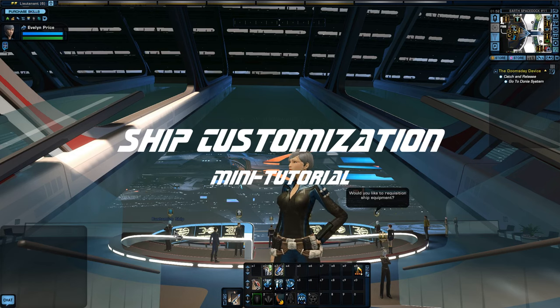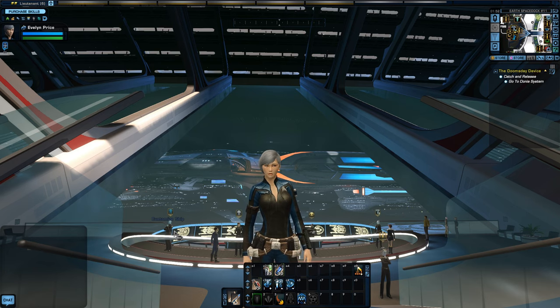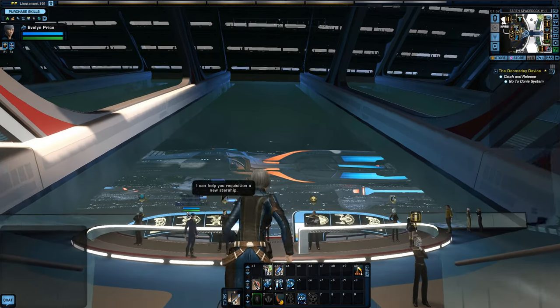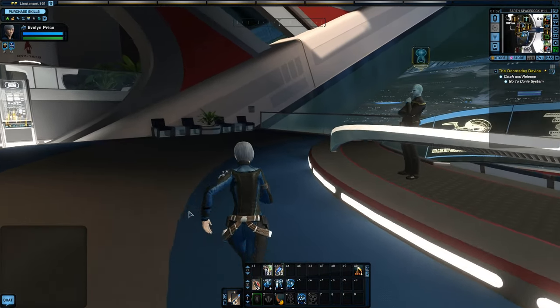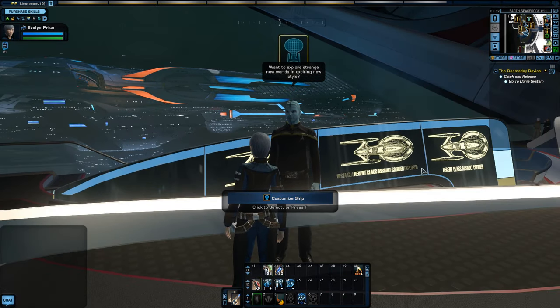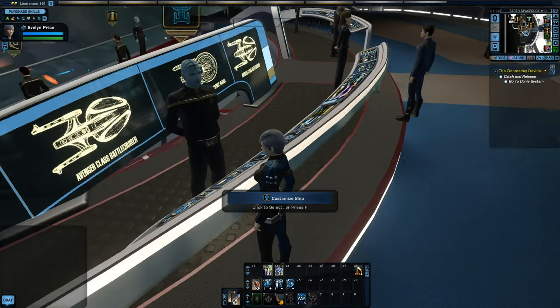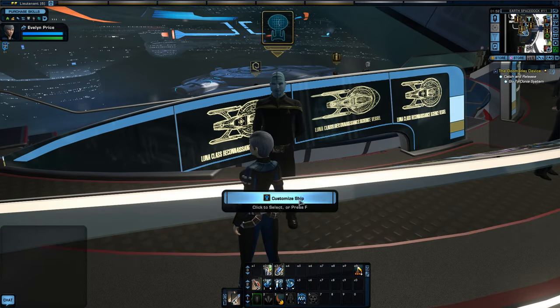Hello everyone, this is Morgan Price and today's mini tutorial is all about ship costumes. Whenever you get a ship you have various options to customize it. You'll go talk to the gentleman at the end of the shipyard — from the offices up there, straight down the ramps.